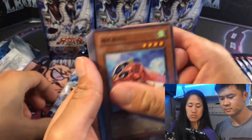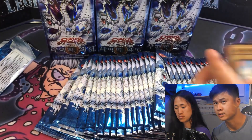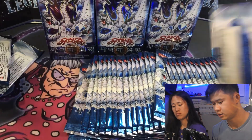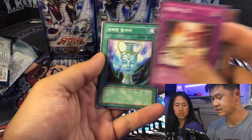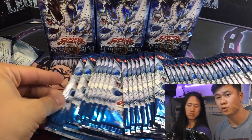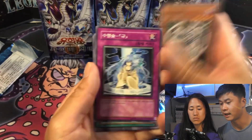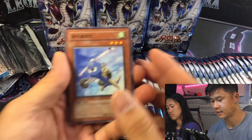Jelly beans, man. Just like we did the Blue Eyes one — check out the Blue Eyes one. That one's Chronicle Pack Wave One. Chronicle Pack Wave Two for our Dark Magician — check out that one where we open packs as fast as we can.